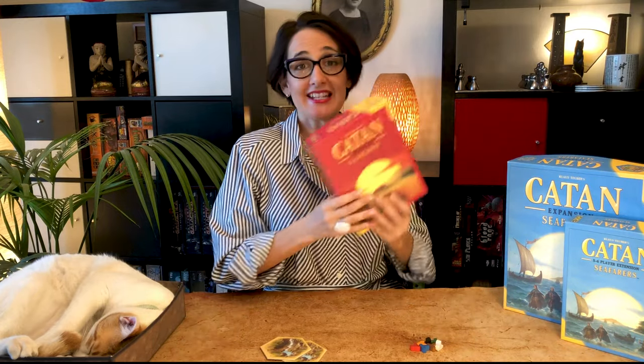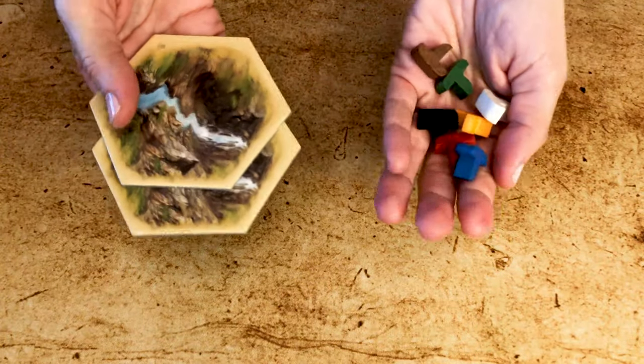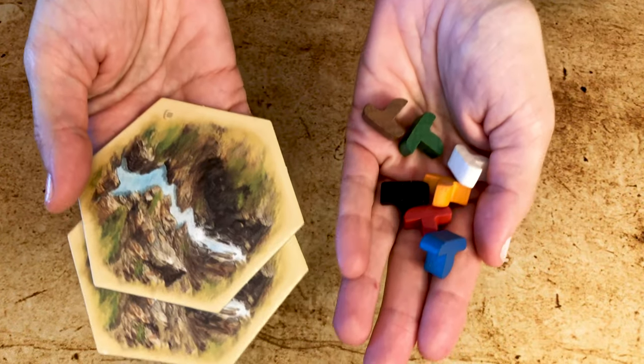In Catan Seafarers, you will still play as a settler colonizing the island of Catan, but now you can discover new islands by building ships. The gameplay is exactly the same at four players and only slightly different at five and six players. It is the Seafarers expansion that brings three new elements to the game: ships, the pirate, and the gold fields.